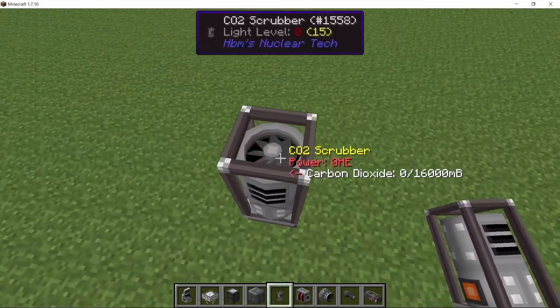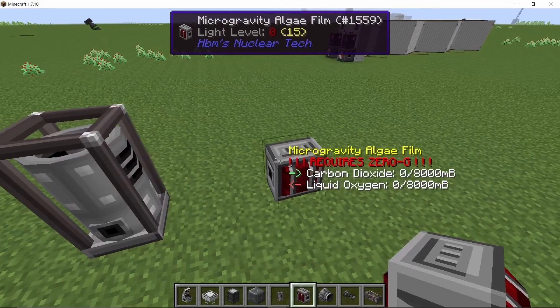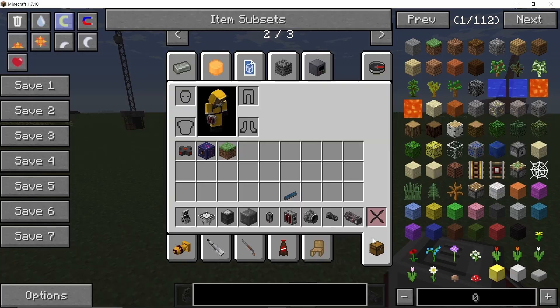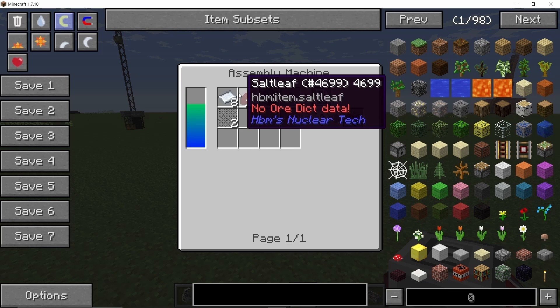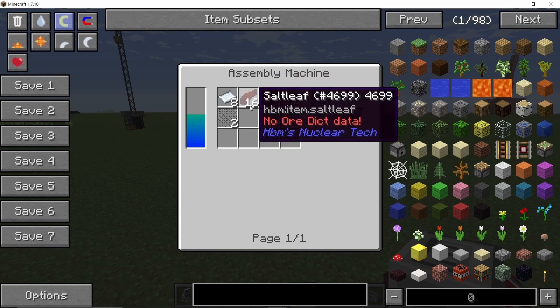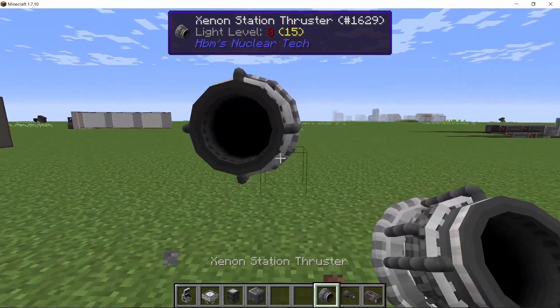Next up we have the CO2 scrubber, which will collect carbon dioxide when supplied with power, and the microgravity algae film which will convert all of that carbon dioxide into oxygen. This will be a renewable source of oxygen in any pressurized room you have created, so you don't have to supply external oxygen — you can just keep recycling it.